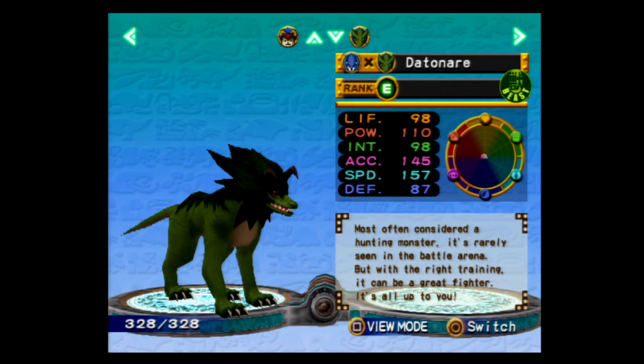Here we are with some tigers. We have the Detonair. Most often considered a hunting monster, it's rarely seen in the battle arena. But with the right training, it can be a great fighter.